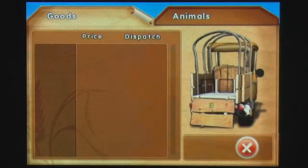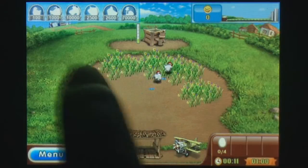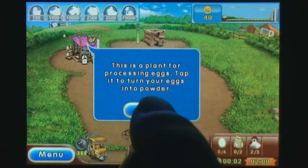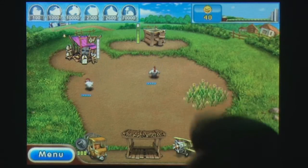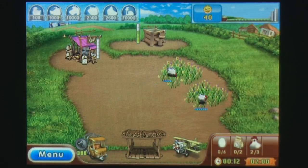Each level presents the player with a specific challenge to complete that requires careful management of your resources to succeed. All of the controls are touch-based, tapping to buy animals or to drop grass in your farm, and touching buildings to access menus for producing advanced products. Gameplay feels a lot smoother than the original, but later challenges remain just as frantic to complete.